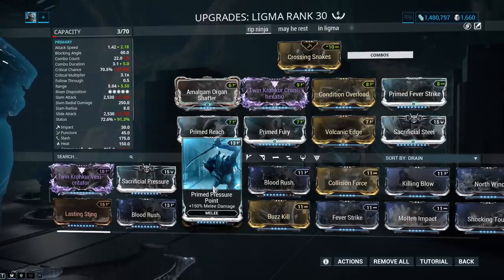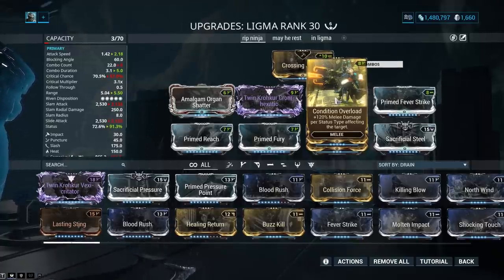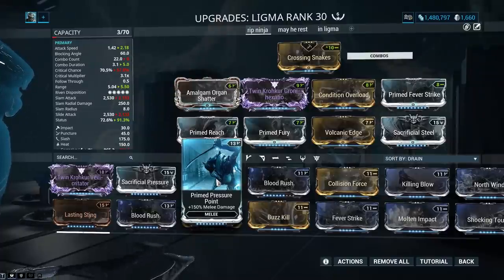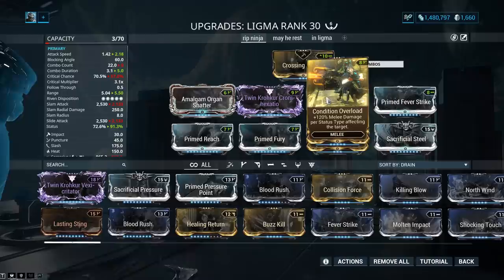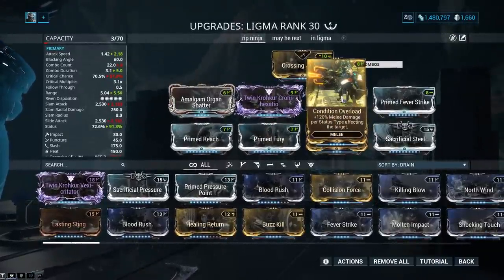Prime Pressure Point is now useless because it's diminishing returns. Condition Overload got nerfed — it's no longer a separate multiplier to melee damage. They made Condition Overload melee damage now, stacking up to 360%. Before, Condition Overload was a separate multiplier — it multiplied your damage by 1.6 to the power of n, n being the amount of status procs your enemy is afflicted with. It killed everything and was absolutely amazing. But they buffed every melee weapon and nerfed Condition Overload, so it kind of balances out.